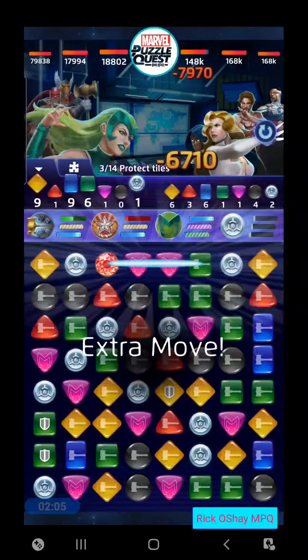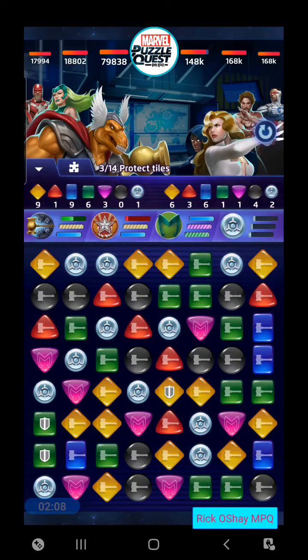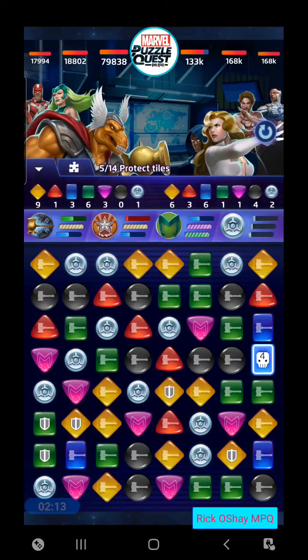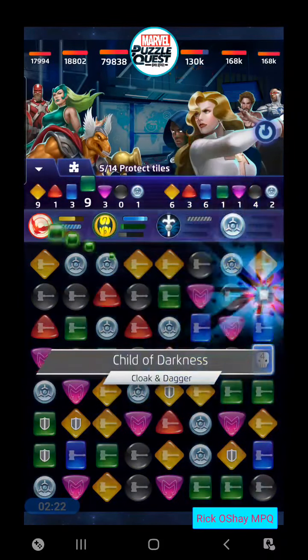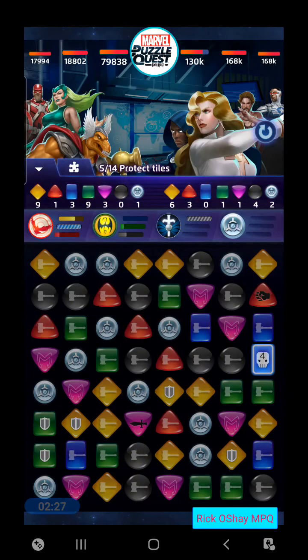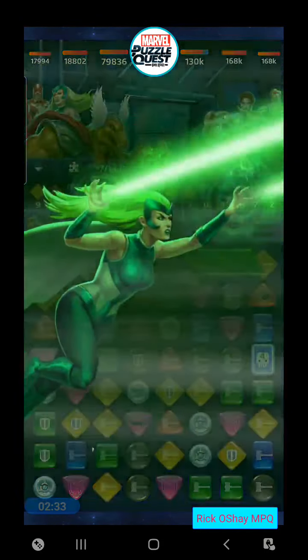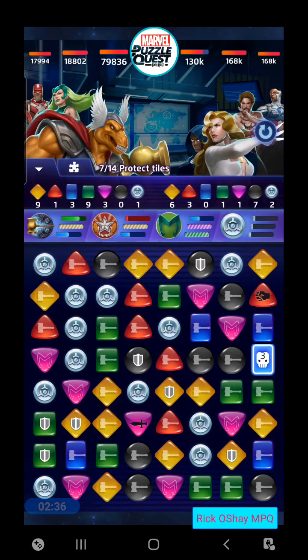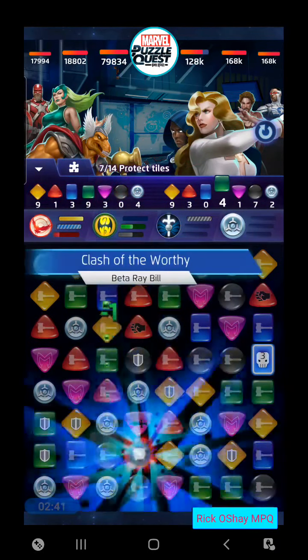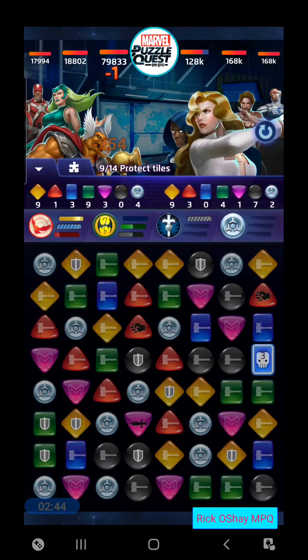Extra move in yellow — very good. And here we go, Clash of the Worthy: a fortified four-turn countdown tile. I don't know why it has to be fortified. I love playing Bill, I hate playing against him. Hate might be a strong word but he's tough to play against. Let's see if we can keep these protect tiles going. There's five out of 14 so far and if they have more of a cascade match or anything like that, that's really gonna speed up the protect tiles generating on the board. On up to nine.